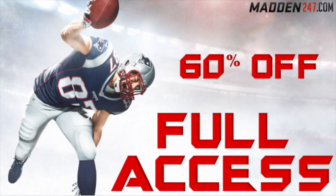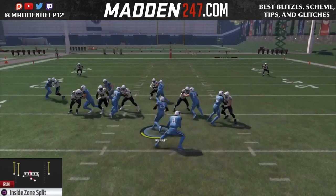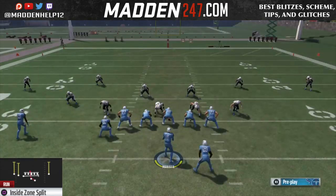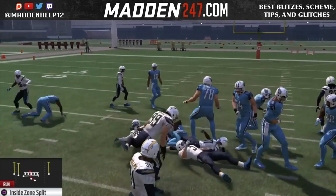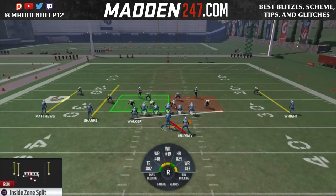What's up guys? We're here today to show you a really good run this year in Madden. As most of you know, it's really hard to run the ball in this year's game because of the block sheds. So this run right here, the inside zone split — if you run it flipped, it's actually pretty good against any type of defense, especially if someone's blitzing a lot because you have that tight end coming across.